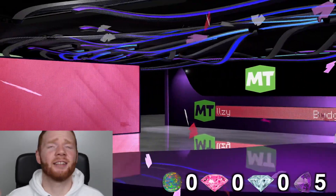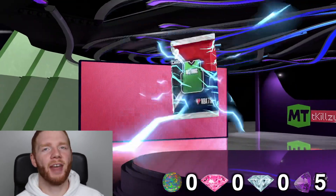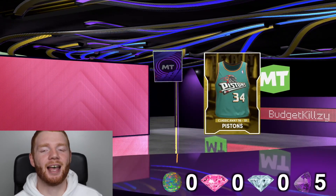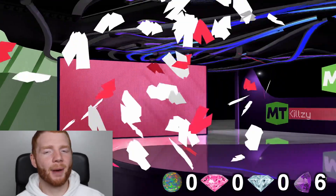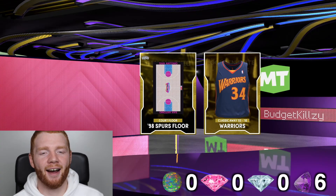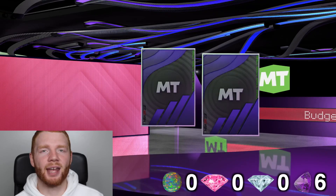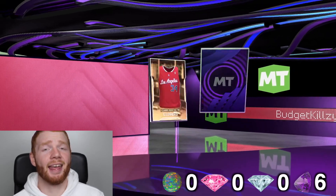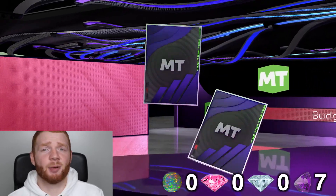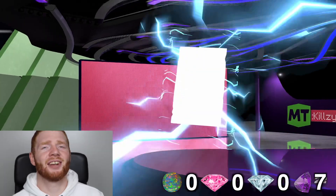When they release the playoffs round one player, it's apparently going to be eight cards in the lifetime agendas. Hopefully they make the player insane — I'm sort of thinking it might be Jayson Tatum, which would be crazy. We get another amethyst here, so we're getting a bunch of amethysts but nothing too crazy right now, and we've still got 33 packs to go.